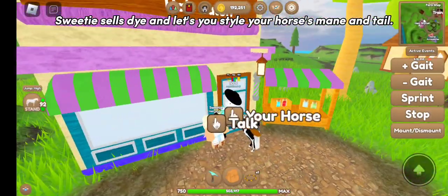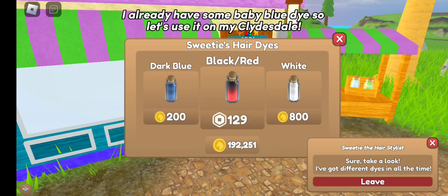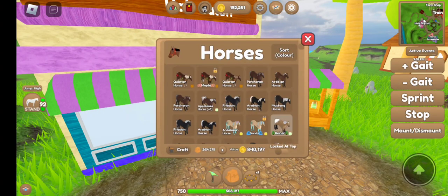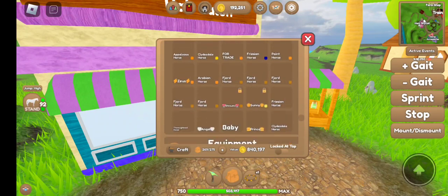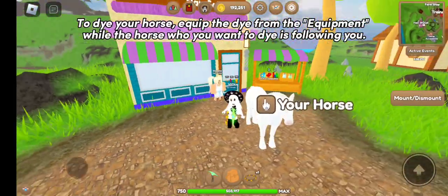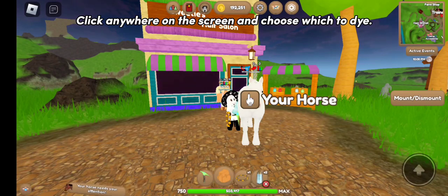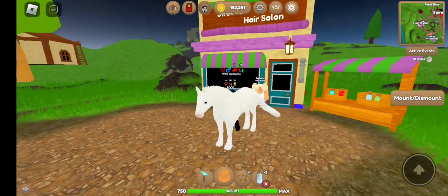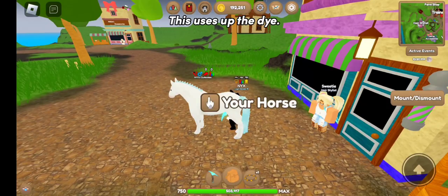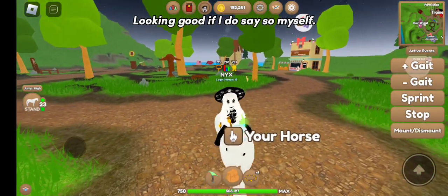Sweetie sells dye and lets you style your horse's mane and tail. I already have some baby blue dye, so let's use it on my Clydesdale. To dye your horse, equip the dye from the equipment tab while the horse you want to dye is following you. Click anywhere on the screen and choose which part to dye. This uses up the dye. Looking good if I do say so myself.